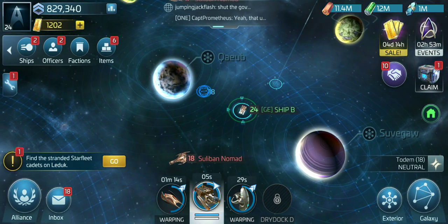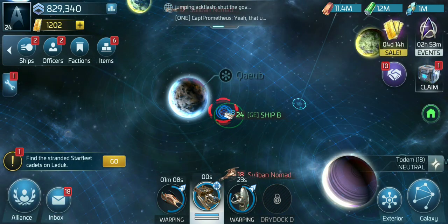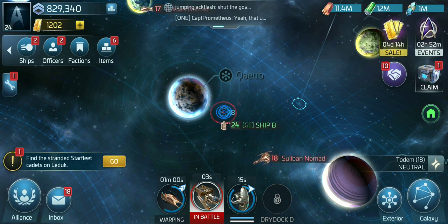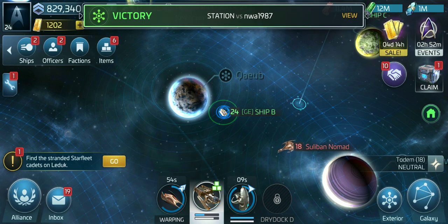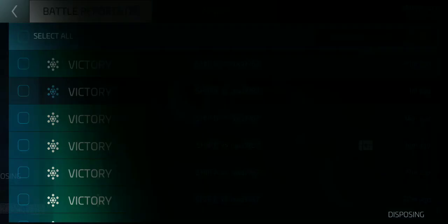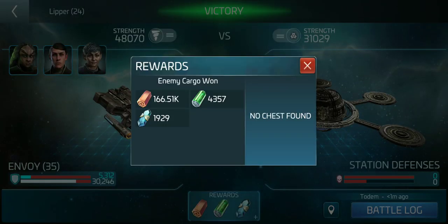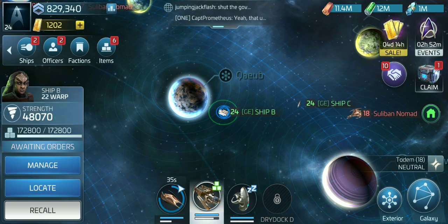You find a base that's easy enough for your miner to defeat and then you just keep attacking with your miner. As you can see, I barely took any health damage. Look at the report — 170k parsteel every hit, and I can do that four or five times before I have to heal the ship. So that's awesome. Recall.